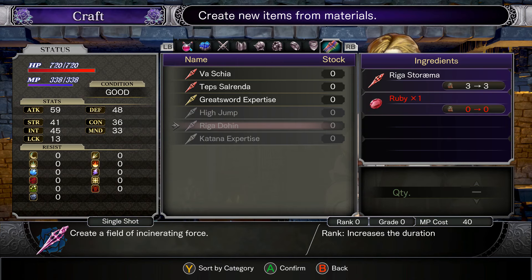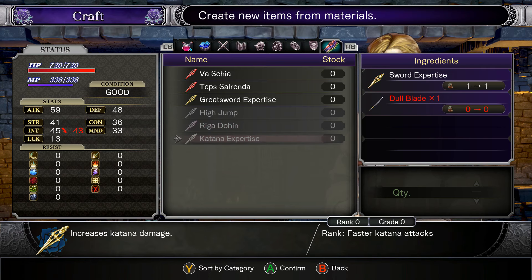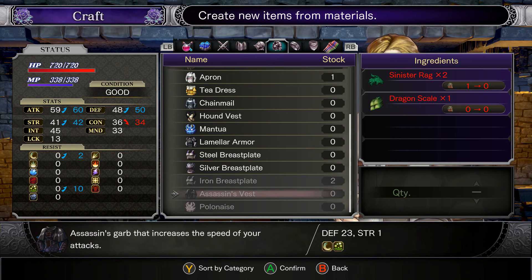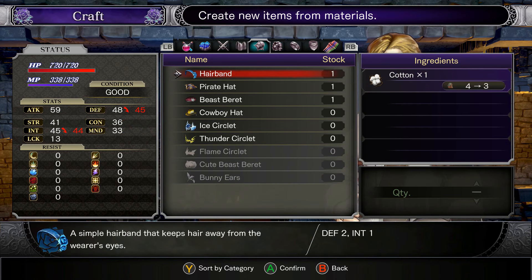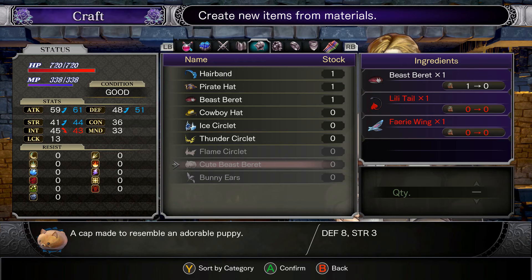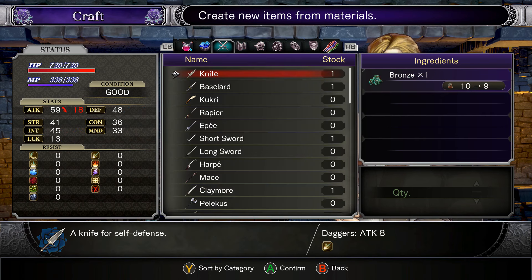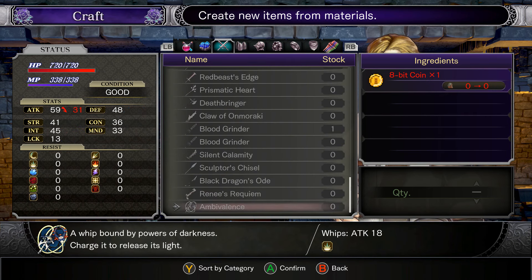That high jump seems interesting — Riga Doheen. I did not know I could actually make some of that. A cute beast marae — it's so cute. Oh, bunny ears! I kind of want to make those. Ambivalence — ooh, it's eight bitcoins.